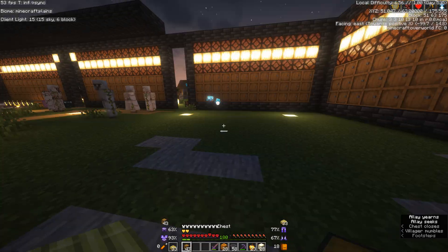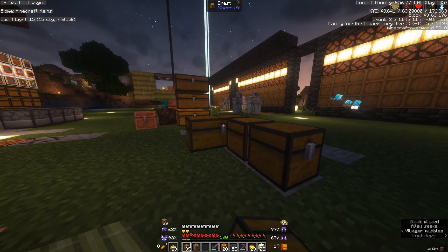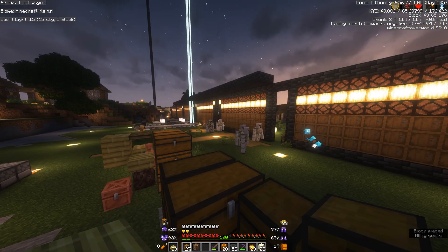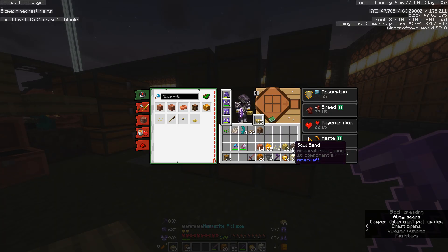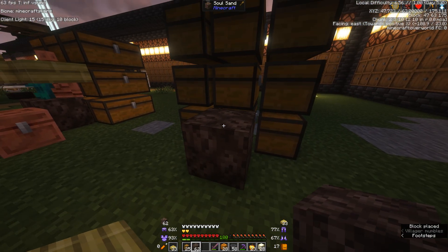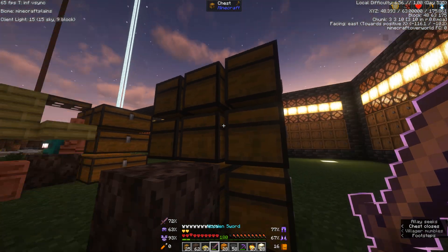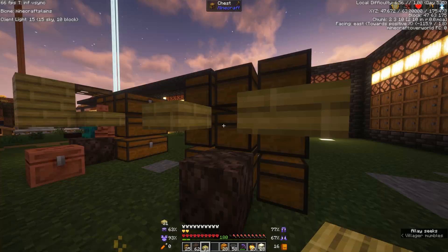We're gonna start out by laying out our chests, super simple, just like that — one, two, three. We're gonna make nine because copper golems can do up to ten chests. So we're gonna have nine that we want them to sort into and one for a miscellaneous chest that will send any unsorted items somewhere else. Use soul sand so they can access the bottom blocks, and then just use some slabs on top. You're gonna want to use top slabs right there, and then on top of here you're going to put a trap door, but not right now.